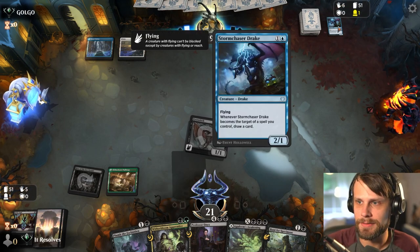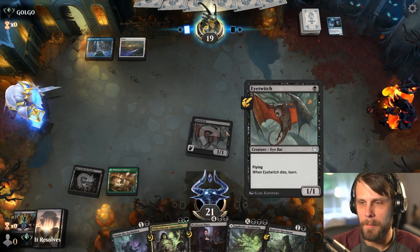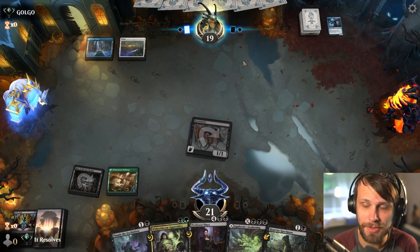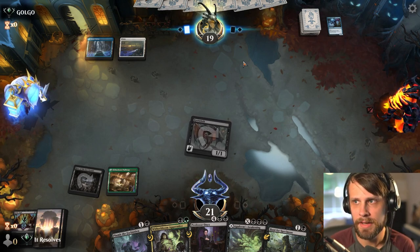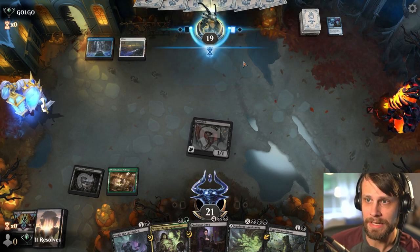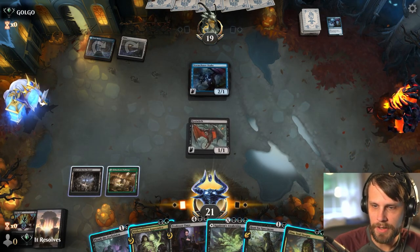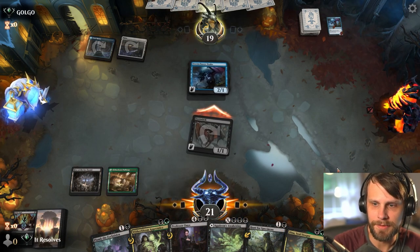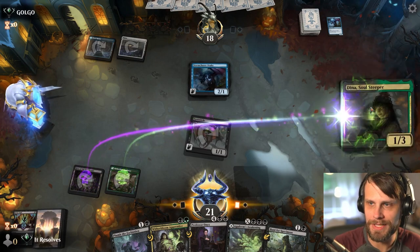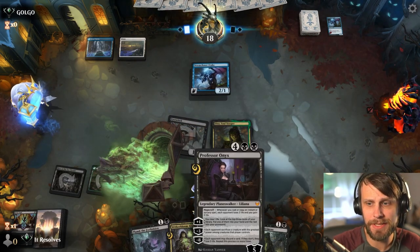That way they're not just drawing a ton of cards off of the Storm Chaser Drake — that's a very problematic card if we let it stick. I did not sacrifice the Eye Twitch here because this looks like a flyer-focused deck, so I'd rather leave it up as a blocker. If the opponent only had that Drake in hand, this is likely a relatively creature-light deck, giving us a great opportunity to force the issue.